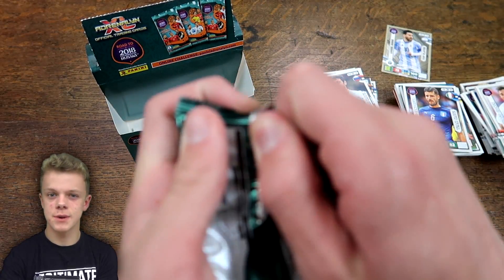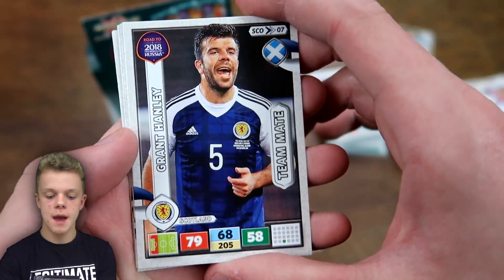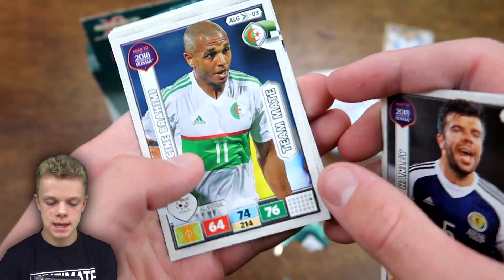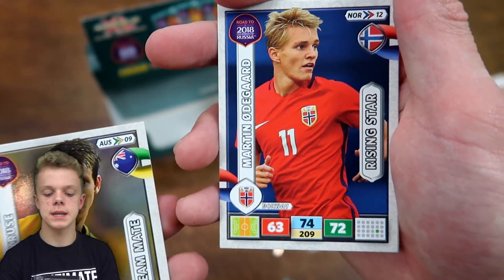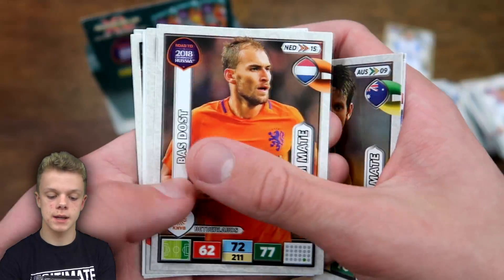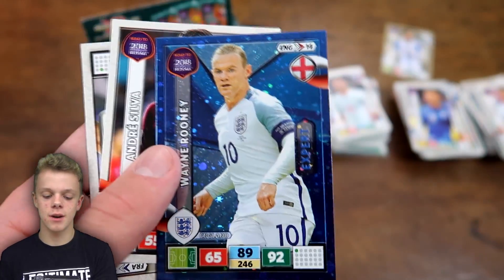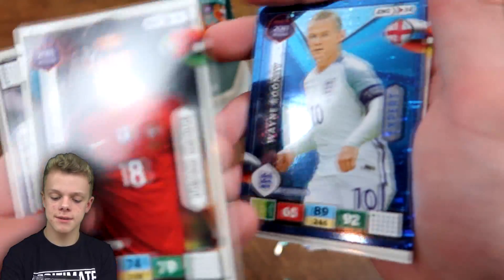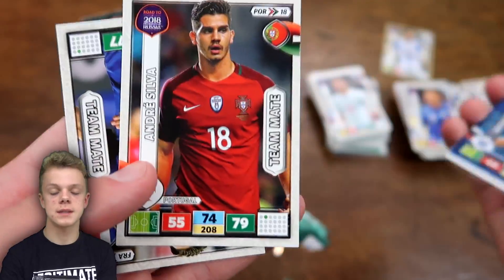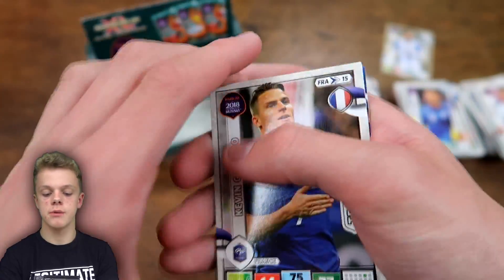And then the final pack. In the last one we've got Hanley, Brahimi, Odegaard — the young, highly rated Norwegian star, Rising Star on that card — Dost, Koke, and our final insert: Wayne Rooney Expert card. That's a relatively nice way to finish it off. He hasn't quite reached where he possibly could have in the international game, although being England's top scorer definitely qualifies him as an expert. We've got Silver and Gamero to finish the opening.